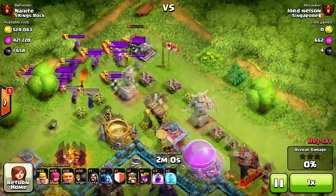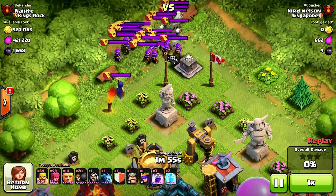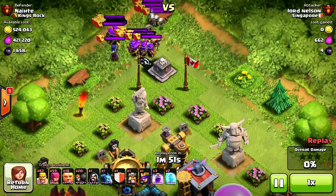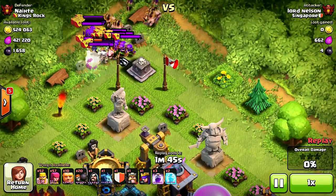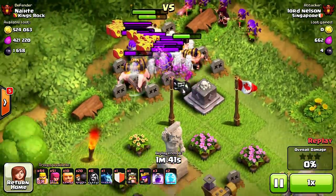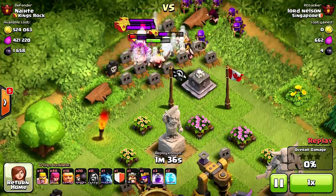He's got them all cornered up, using barbarians to get them all compacted into one spot. They're still kind of spread out — but they surround the witch. They surround the witch now and there goes the wizard right there for the splash damage. Very nicely done.